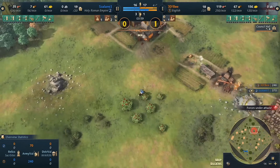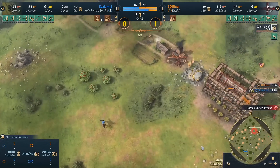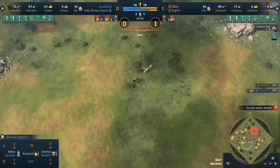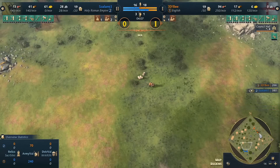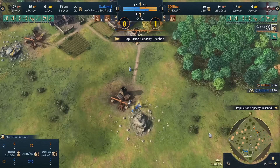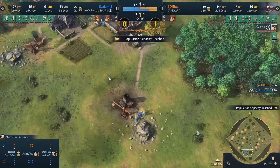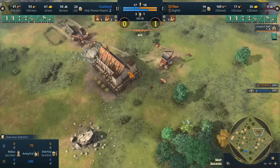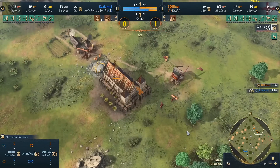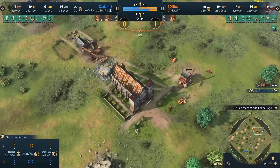Placing production buildings at the front helps you reinforce battles in the middle of the field, but the trade-off is that if you lose that position, your units get instantly picked off as they spawn. The prelate is moving out — not going to the chapel but over toward the stone for salami. The scout is getting pretty low, and salami will be going for that two-TC play just as we saw in the prior game.